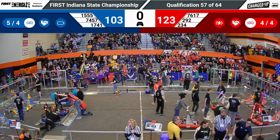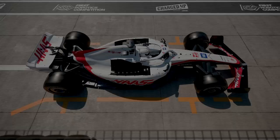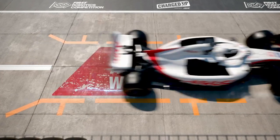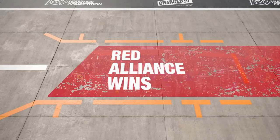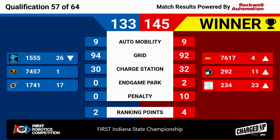And we have results from Quals Match 57. Your winners: the Red Alliance, winning 145 to 133. Four big ranking points. 76-17 moving up to the fourth ranked position. 74-57 is going to hang on to their first ranked position, though. Congratulations to the Red Alliance winning Quals Match 57 here at the first Indiana State Championships.